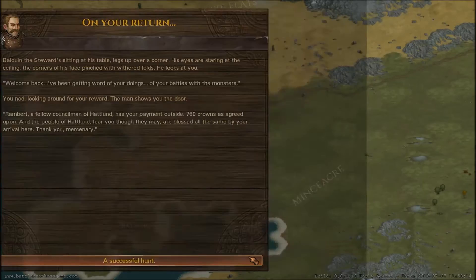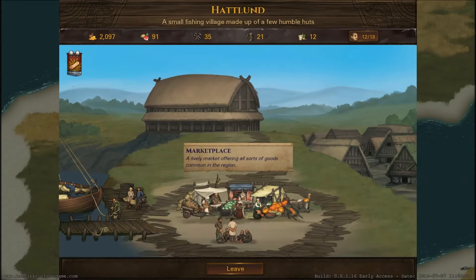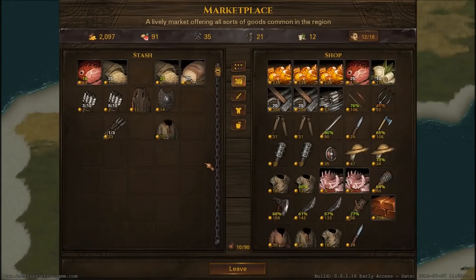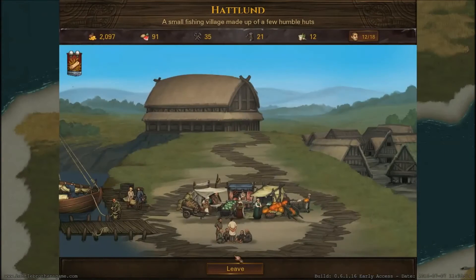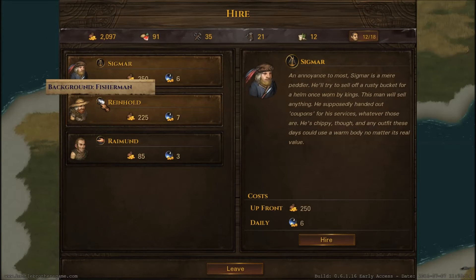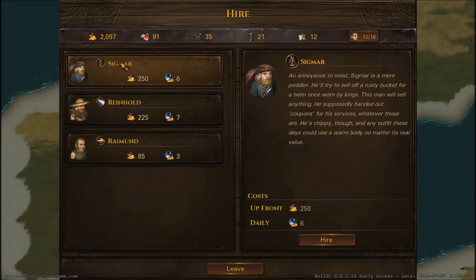We've collected our pay. Cool — and we've got another job here if we decide to take it. Let's take a look at the marketplace first. We've been here very recently, so I don't think there's going to be anything different. Any men we might want to take? There's a fisherman but he's not very good. Sigmar — that's a good name. I'm tempted to turn him into a Peltist or like a Javelin Man, because I do have those javelins.